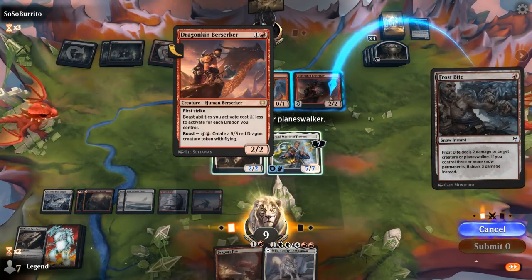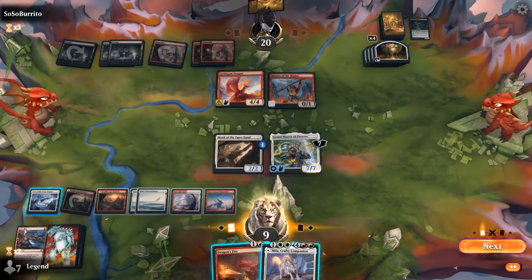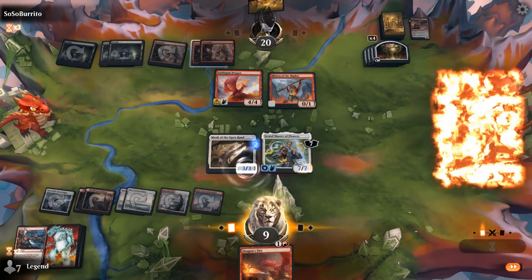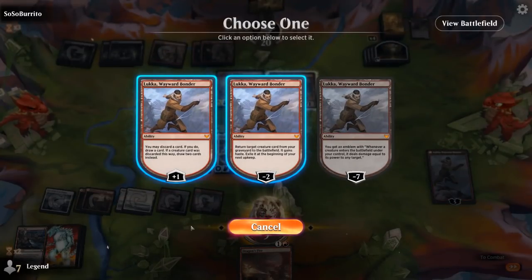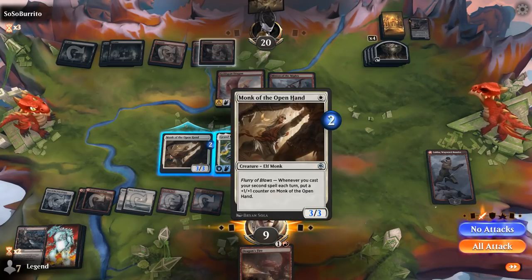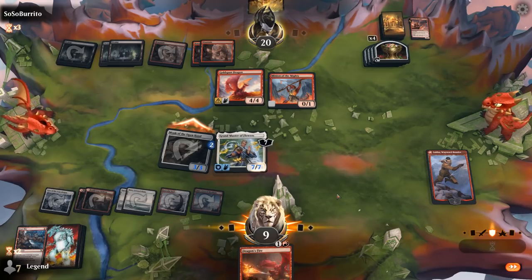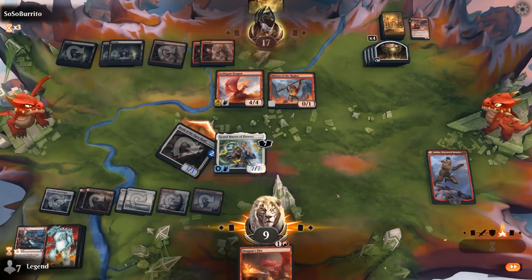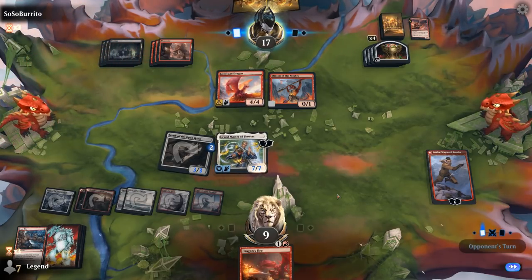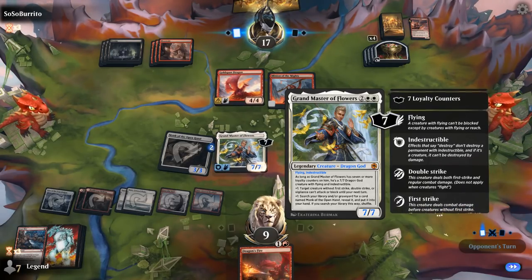We could play Mila and Luka. Or do both — trigger the Monk and work toward an ultimate. The Monk can attack while we keep Grandmaster on defense in case of additional Goldspans. Dragon's Fire deals seven damage since we control a seven-powered Dragon.